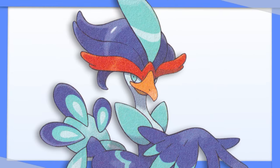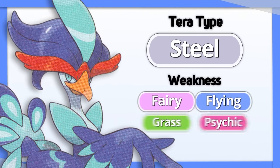Quaquaval's best option is clearly Tera Steel. This turns four of your five weaknesses into resistances — way too good to pass up.